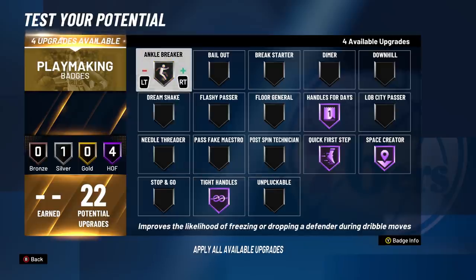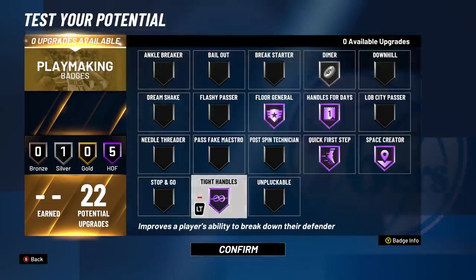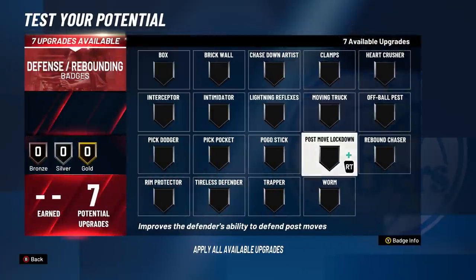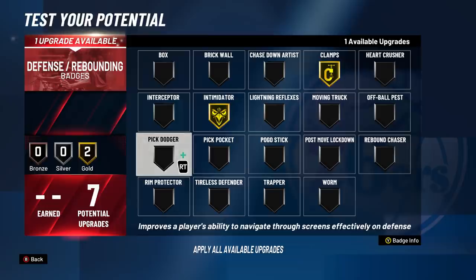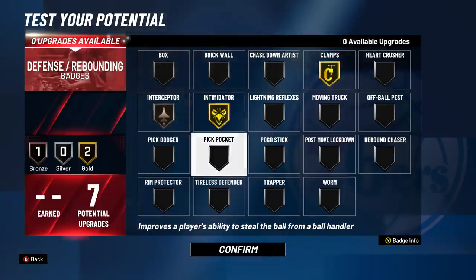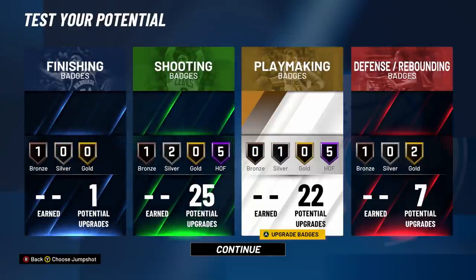When it comes to defensive badges, I'm definitely going Gold Clamps and Gold Intimidator — definitely the two most important defensive badges. Then I'm going with Bronze Interceptor. Especially with this max wingspan, I'm going to be getting in a lot of passing lanes. You'll see when I show gameplay clips that my wingspan is extremely long with this player.